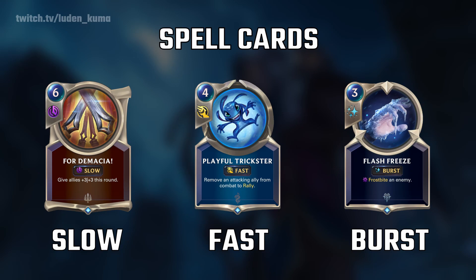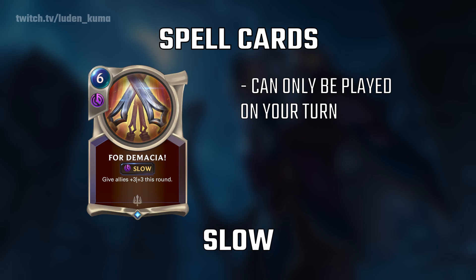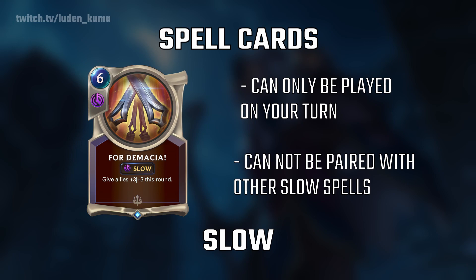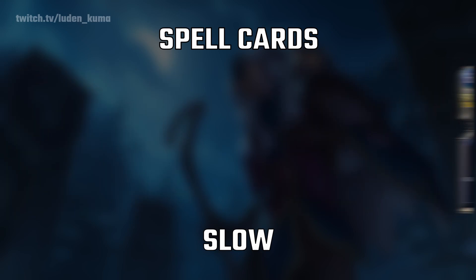If this doesn't fully make sense, don't worry — it'll make more sense once we cover more things later down the road. Slow spells are only playable on your turn. You cannot play them during combat, and when you play a slow spell, they cannot be played in conjunction with any other slow spell. You can, however, play a slow spell in combination with a fast and burst spell, but after you've played that slow spell, you cannot play any other unit, nor can you make an attack. After the slow spell, your turn is over.